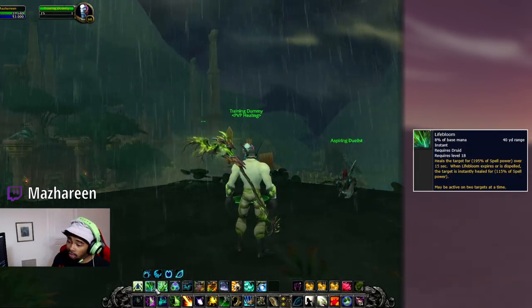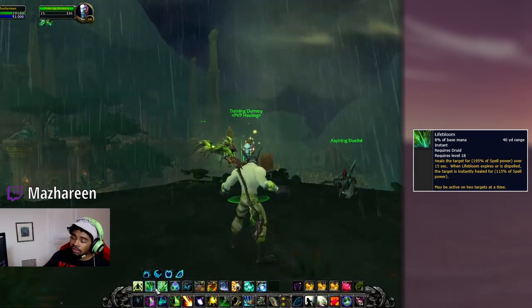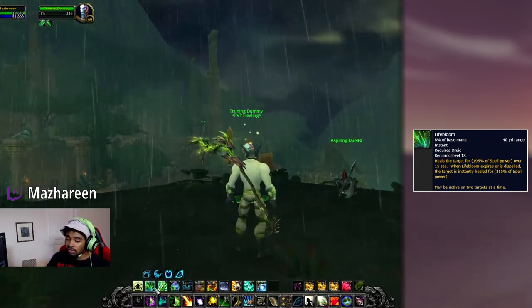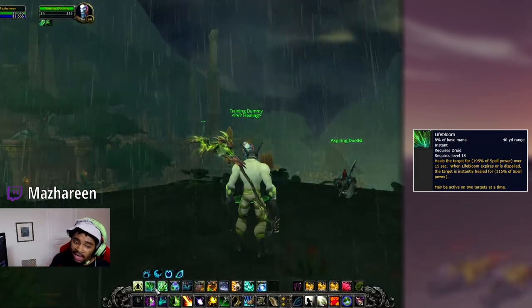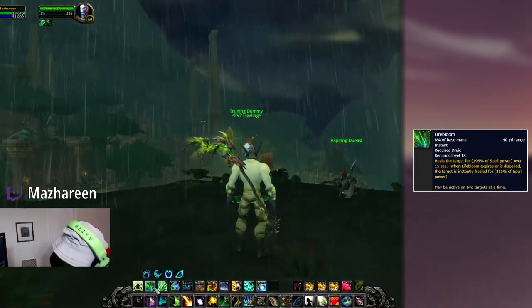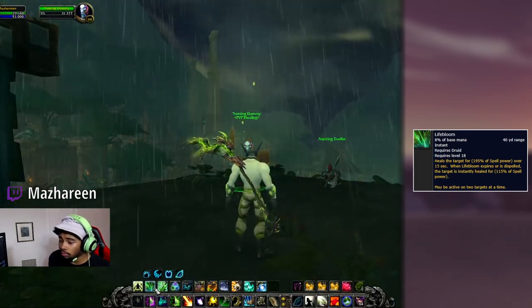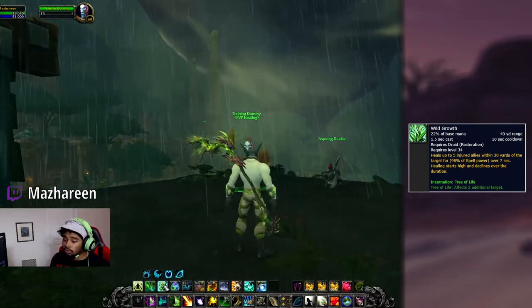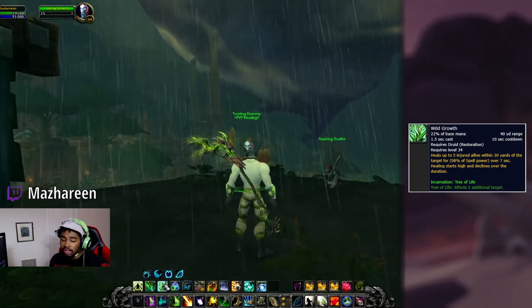Lifebloom is another HoT, very similar to Rejuvenation — you put it on a target and it heals for a certain percentage. It has some dispel protection and it can only be on one target at a time. If it does get dispelled, it will instantly heal for a certain percentage. Wild Growth is a big AoE HoT you'd use in raid situations, but you can take an honor talent to make it very effective in PvP as well.